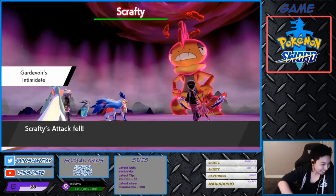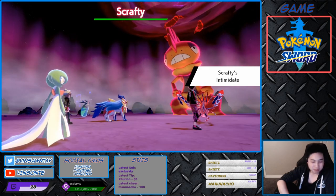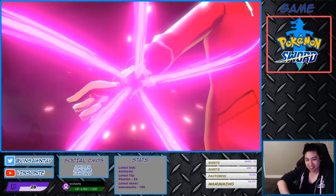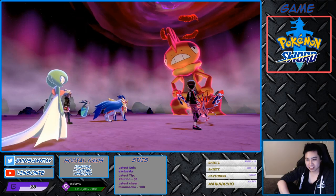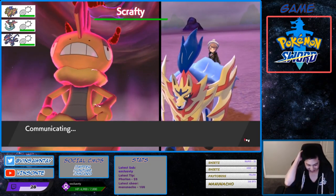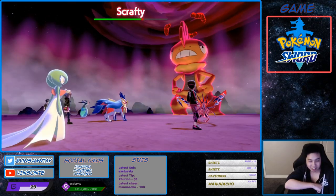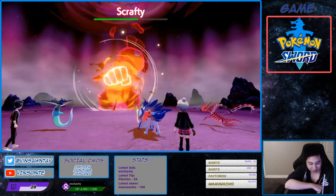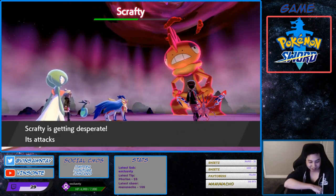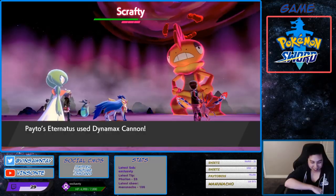I'm gonna lower his stats too. Let's go! Barfetch's Scrappy ability is good — you can hit Ghost Pokémon. We don't need to Dynamax, just wreck it. I'm gonna get the shield up with the Dragon Darts. I hear the shields — I'm gonna blast right through it, guys. It's only a 4-star.